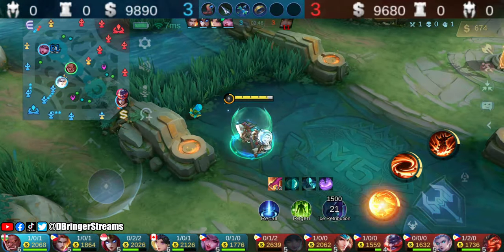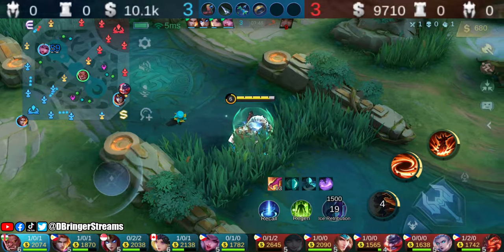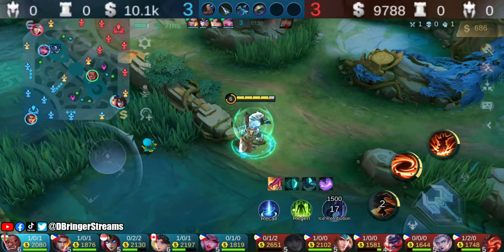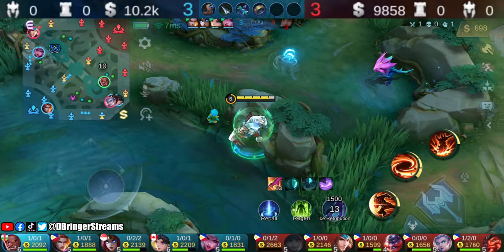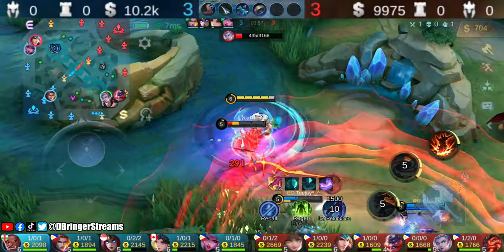Since Eudora disappeared from the mid lane, we anticipated that she was headed to the gold lane. We were able to predict that since Alice disappeared from their vision and she also had full HP, while our allies on the bottom lane had less HP.